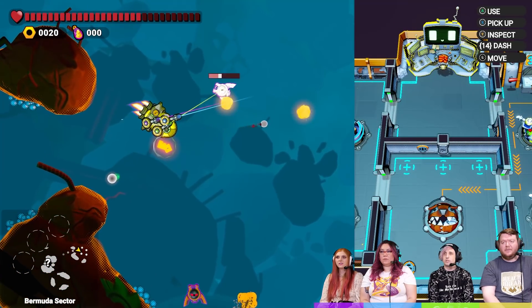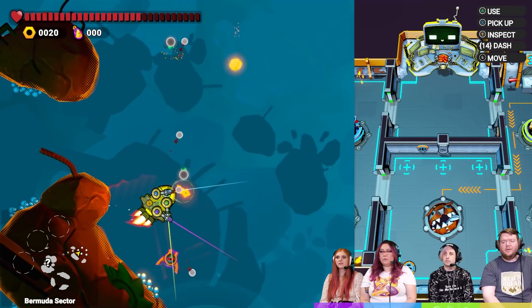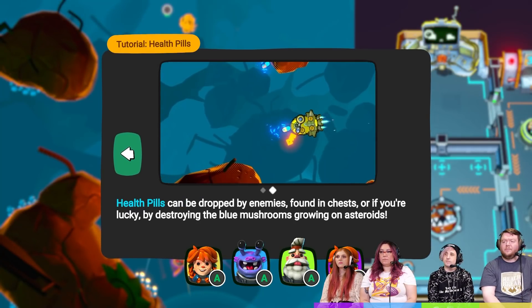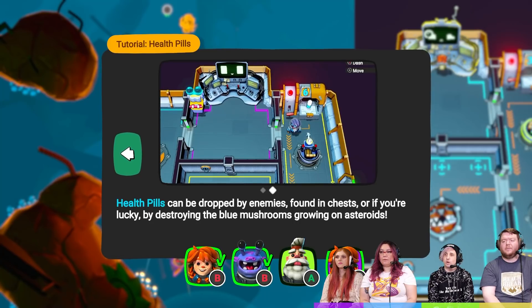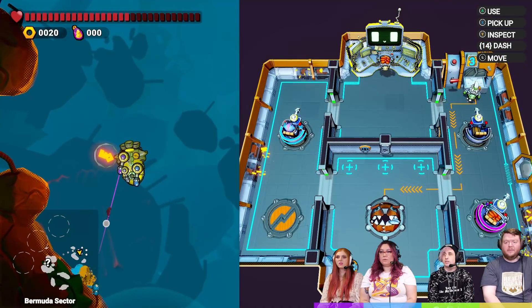I'm going to quickly see what this is. Oh, it has a timer? The ship is hurting. Can we repair? I don't think we've learned how to repair. Sometimes the game won't let you do things. We're getting hurt — I'm trying, we're trying. I'll prioritize the top one if you guys get the bottom one. By giving health pills to Scrappy, you can repair the ship. Health pills can be dropped by enemies, found in chests, or if you're lucky by destroying the blue mushrooms. We've got to shoot those blue mushrooms!